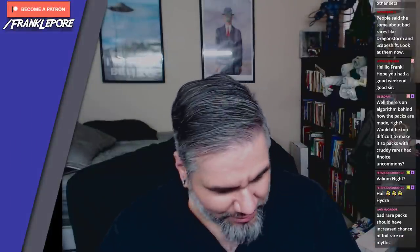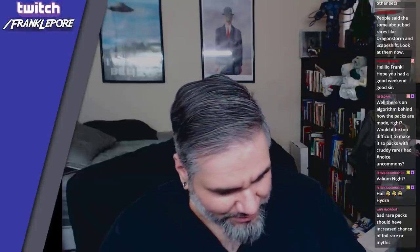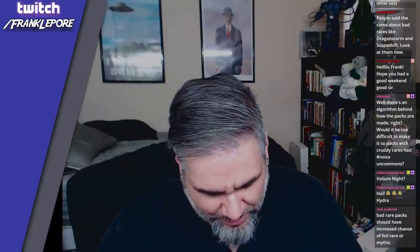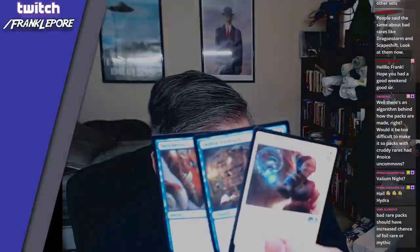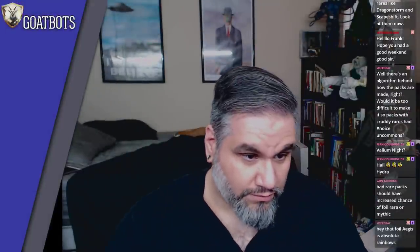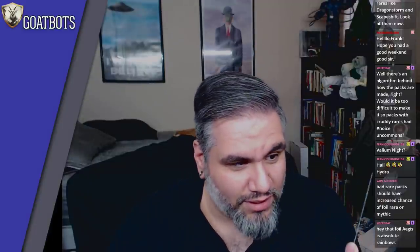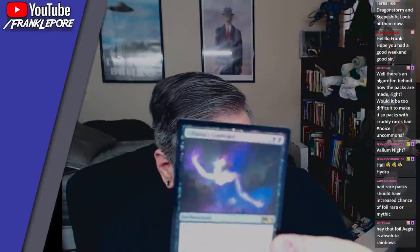Still waiting for that Nicol Bolas. No reverse cards staring me in the face, unfortunately. Oh, there's a foil in this pack though. Switcheroo, Skilled Animator, and Aether Shield Artificer. Phylactery Lich — what? A son of a lich. And a Liliana's Contract foil.